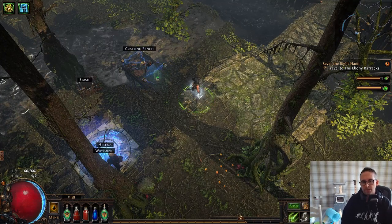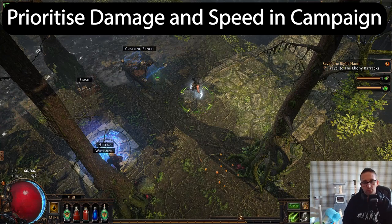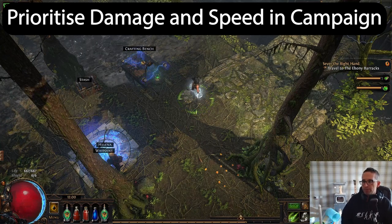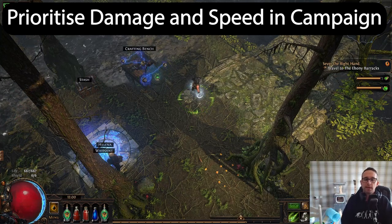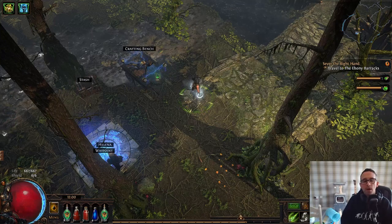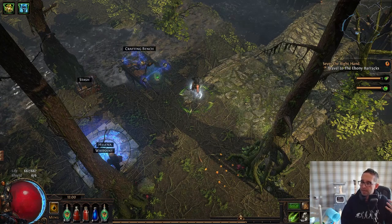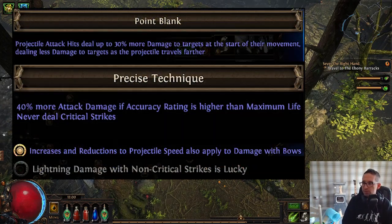In terms of leveling, I recommend going all DPS and movement speed through the campaign — killing bosses quickly, moving through zones fast, and dispatching most groups in one to two arrows. This is a 100% softcore approach and isn't recommended for hardcore, but it's viable in both SSF and trade softcore. We're going to take advantage of a combination of keystones, major passives and masteries to push non-crit damage really high.